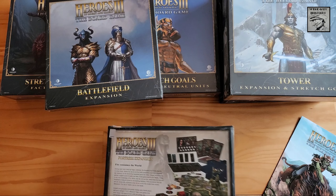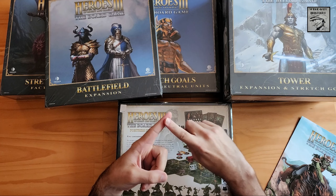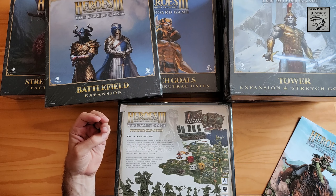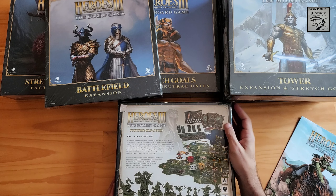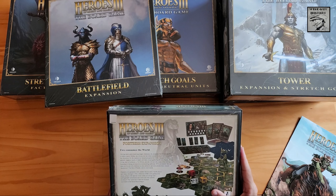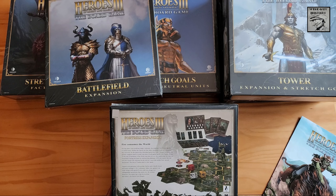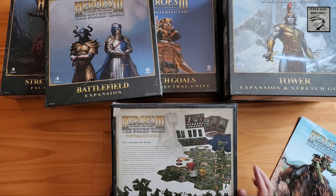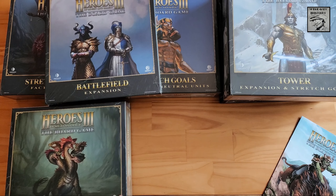The Fortress expansion gives you mainly a new town board. It includes a new mission book with more new scenarios, a player aid, seven new map tiles, a town board, two new hero models, seven unit models, one double-sided hero card for two new heroes, 78 various cards, 23 tokens, and 30 acrylic cubes. It looks like a lizard folk, reptilian-type domain with dragons, various other types of lizards, a hydra dragon, lizard people, and an Aztec-themed world based on the art.